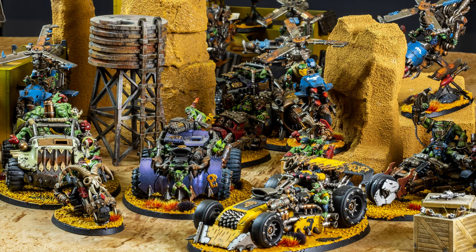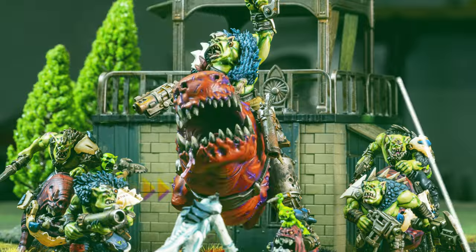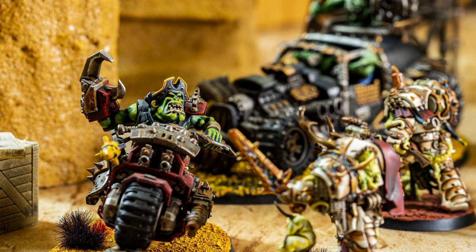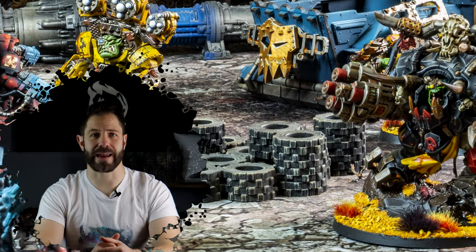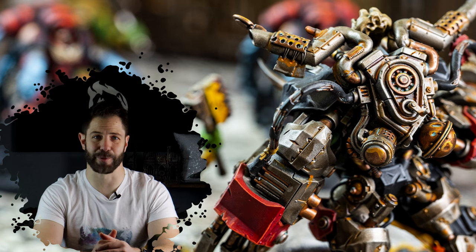My table isn't big enough to lay out the entire army for one shot and still have it look pretty, so instead I'll take you on a tour of some of the different ways the army is comprised — such as speed freak buggies, feral beast snagga orcs, and larger mechs. It would be rude to start anywhere but with the big boss himself and some of the characters that support him.